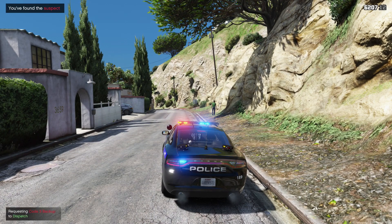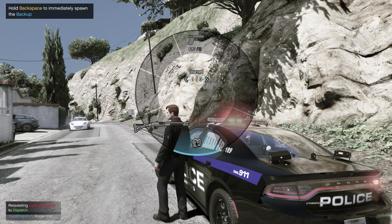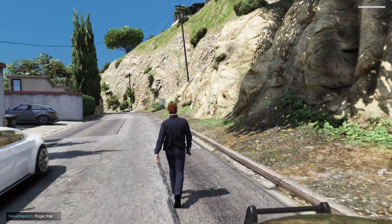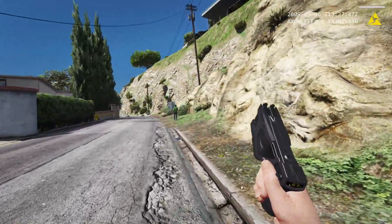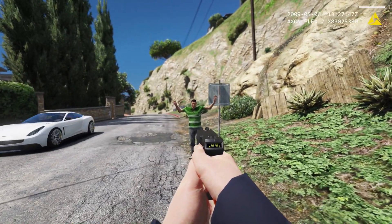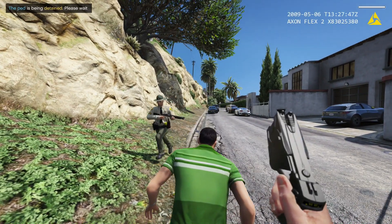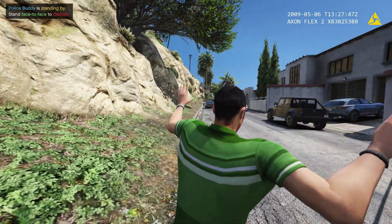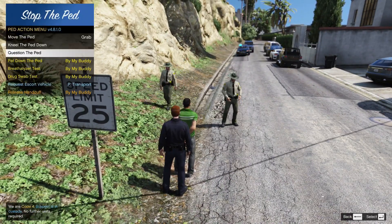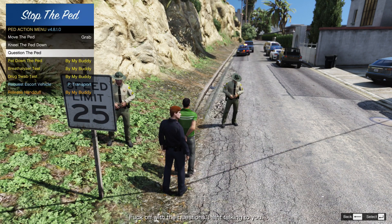Requesting code 3 backup. Spotted the suspect in question. If he comes at me I want my taser ready to go. All right, sir, freeze! Drop it — drop your crowbar. Go ahead, get on the ground. We're in body cam view right now. Go ahead, get him detained — backup's right there in case he tries anything funny. He did drop the crowbar. Sir, right now you're gonna be placed under arrest — walking around with a crowbar, people are scared you're going to hurt somebody. Do you have anything else illegal on you? Go ahead and pat him down.